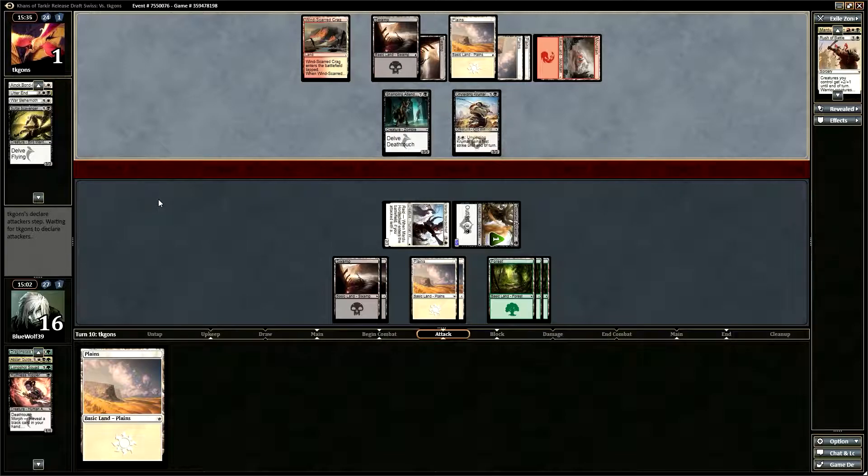All I can really do — I can't attack next turn unfortunately, unless I get something to help me beat the Unyielding Krumar. I definitely can't attack into it — it's gonna get first strike. That Shambling Attendance really stabilized him. I got rid of my Ruthless Ripper, which I had one of, unfortunately. If I'd been able to flip the Ruthless Ripper, I could have killed him.